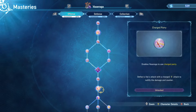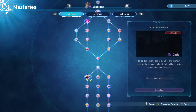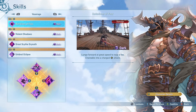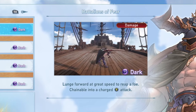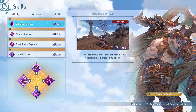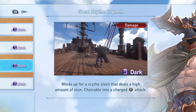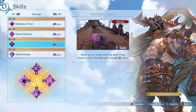In the offense tree you pick every node you possibly can, all skills, everything, because Vaseraga is your main damage dealer in melee range. For skills, we use Battalions of Fear — you launch forward at great speed to reach a foe, very nice for closing distance and hitting with your big scythe. Another damaging ability is Skies of Grenat — you swing your scythe doing AoE damage to all enemies it hits. Very powerful.